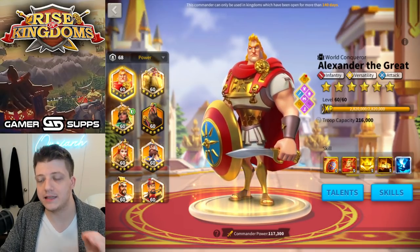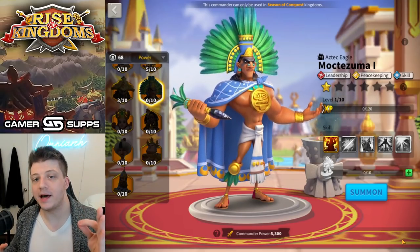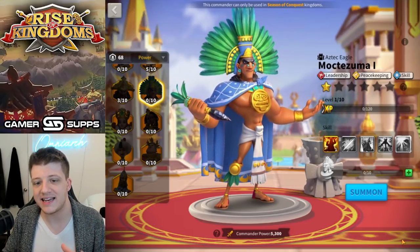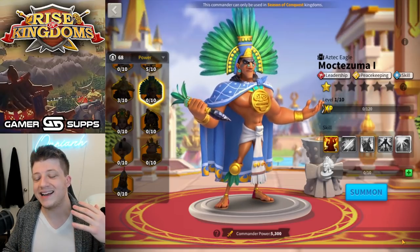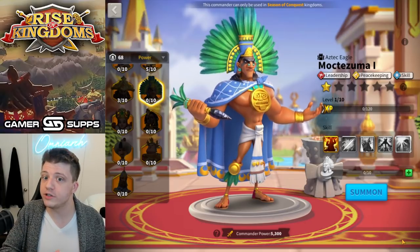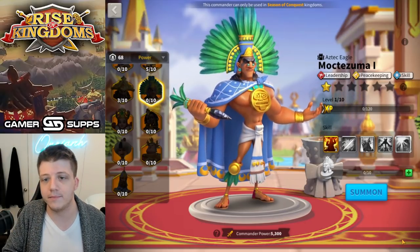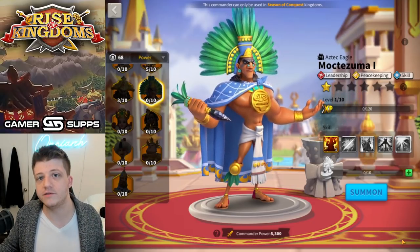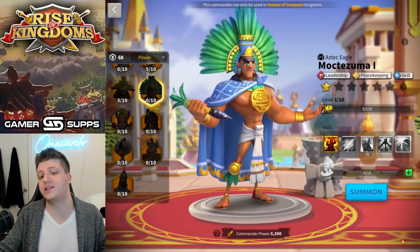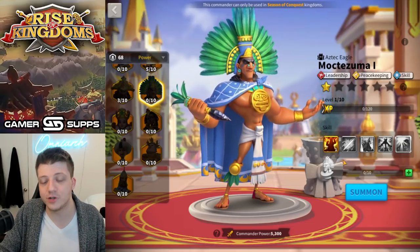Starting with number seven, we have Moctezuma. He was number six on my last list. He was very new when I made that video and I said we need more testing, but I thought he was probably one of the worst commanders — and it turns out I was right. People don't really use Moctezuma. Mega whales who got him from Mightiest Governor might use him to rally objectives in KvK Season of Conquest, but that's about it.